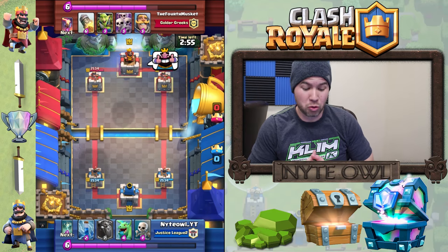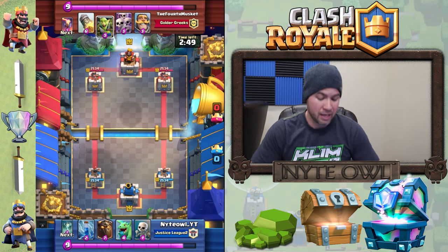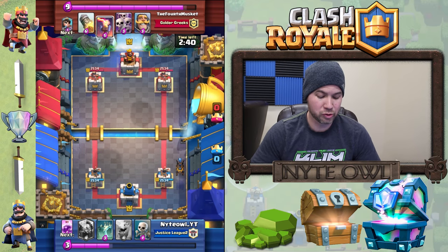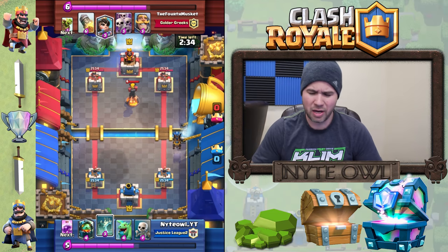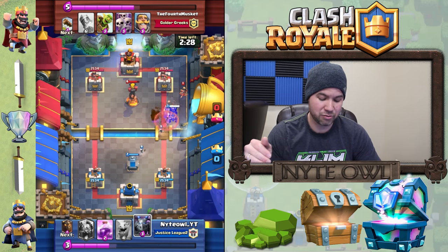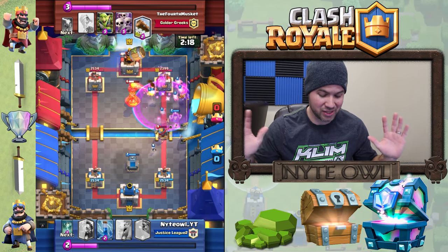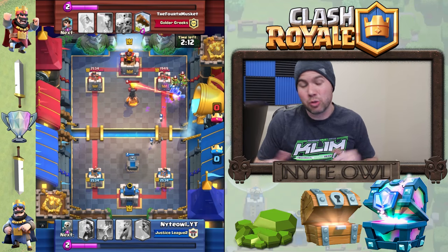I was playing the fourth musketeer from the golden greeks. He starts out by throwing the goblin gang down at level eight, which is perfect, zappable. His card levels weren't totally maxed but that's fine. I was just focused on getting the inferno dragon in there, launching everything I could. I put the lava hound down, put the tombstone to distract the tesla, and when the lava hound hit the tower I raged everything up, taking out the princess.